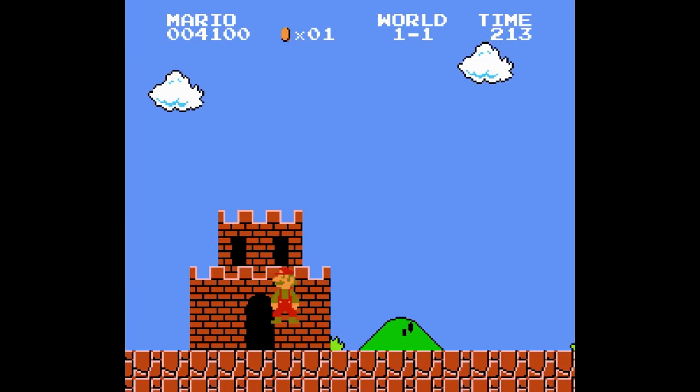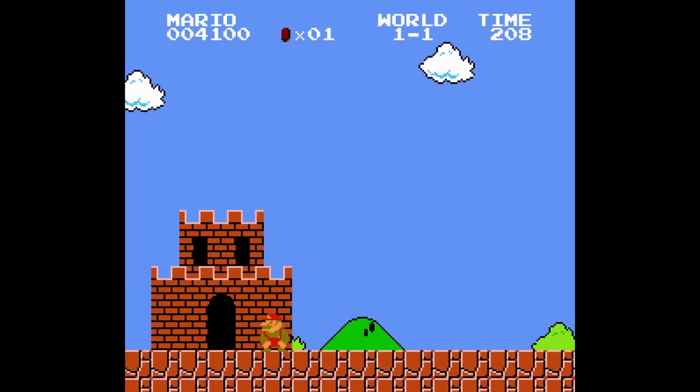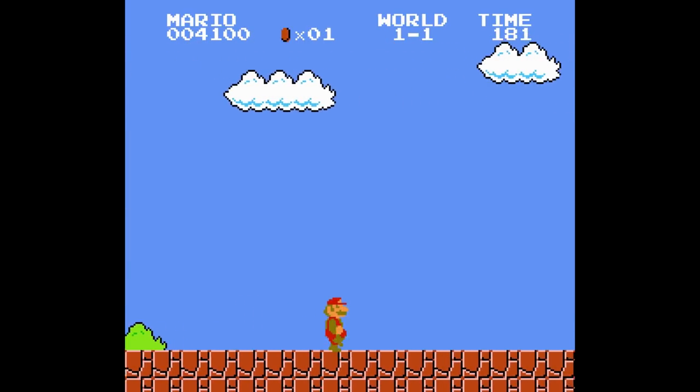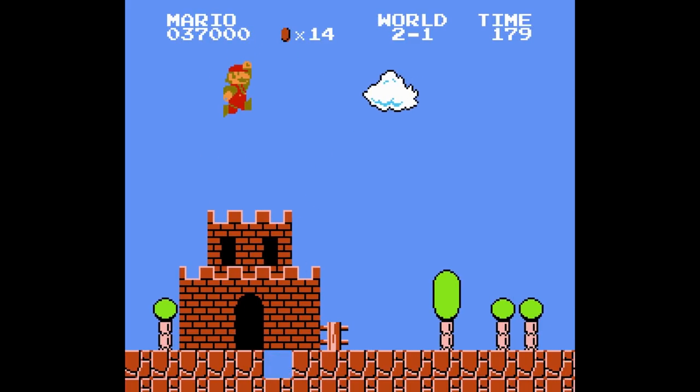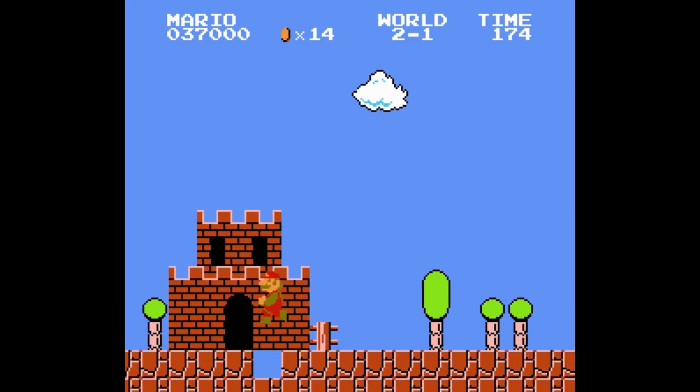When Mario jumps over the flagpole and doesn't activate the stage completion, you might notice he's able to sit on top of a brick block, and if you walk at it from different angles, he also cannot move. This is because this is one portion of the castle model that is an actual brick block and not the castle itself. I can even prove this by sliding underneath the stage and breaking the block that's actually connected to this castle. Once you break the block, you can actually see the blue sky backdrop that's part of the game.